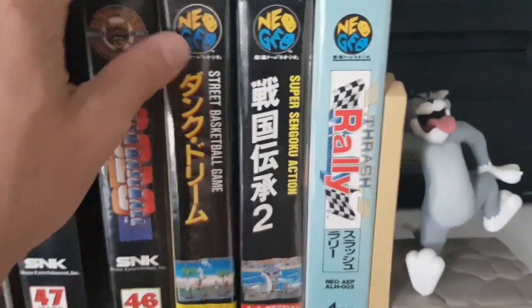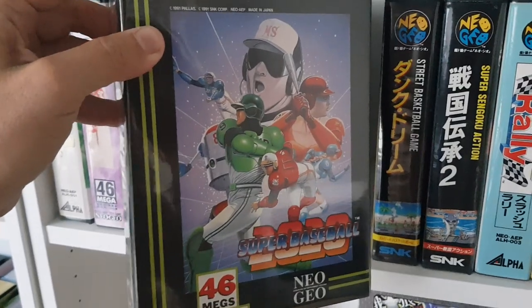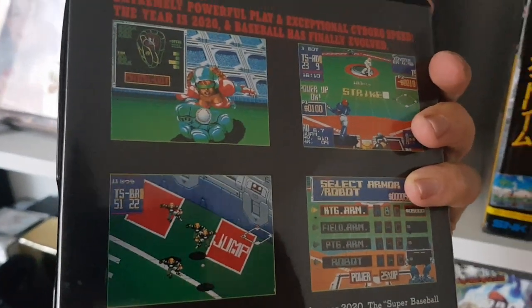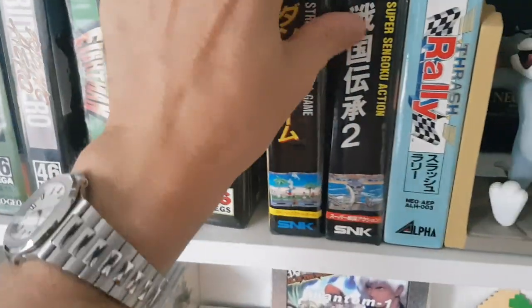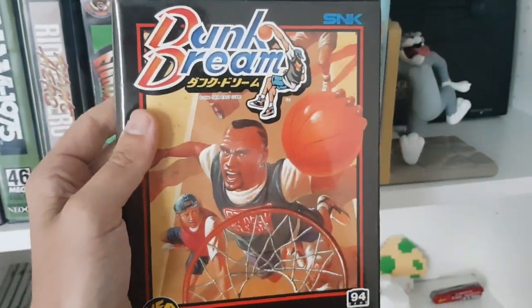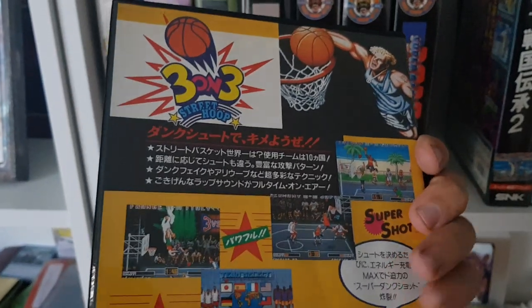Trying to keep it in good condition. Super Baseball 2020 — nice game as well. One of the only basketball games, actually — sort of NBA Jam for the Neo Geo. So this is Dunk Dream, also called Street Hoop in the US version.